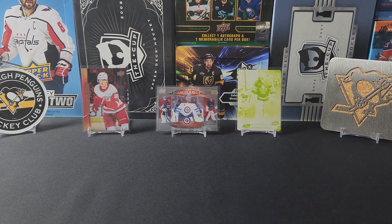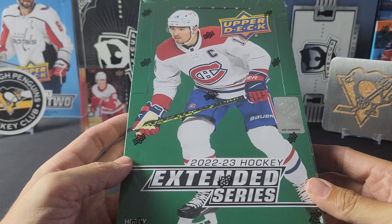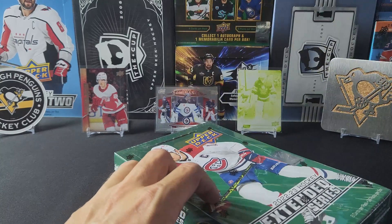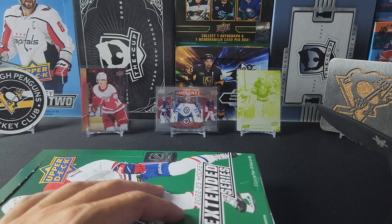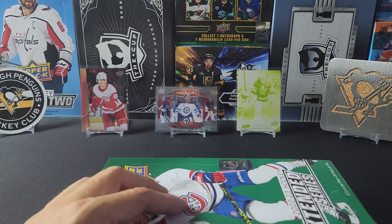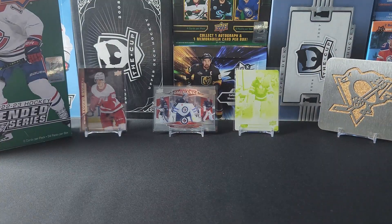Welcome back to the channel everyone, or if this is your first time here, welcome! Please make sure you hit that subscribe button and the like button. Today we'll be doing box 2 of 22-23 Extended Series. Last box we did pretty good — pulled the one-of-one, pulled the Young Guns of Elmer Soderblom, and I pulled the Clear Dominance in a loose pack.